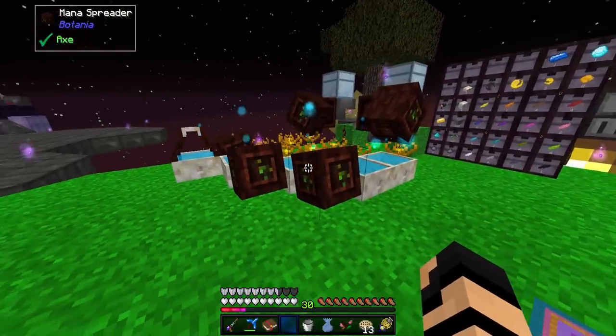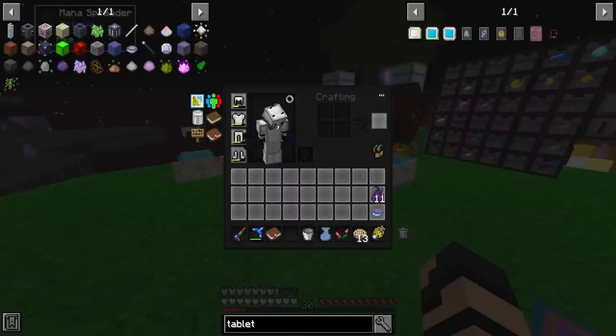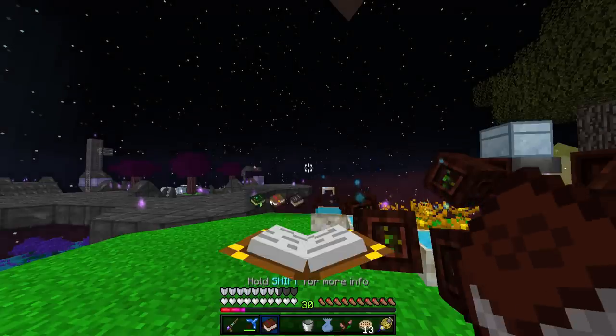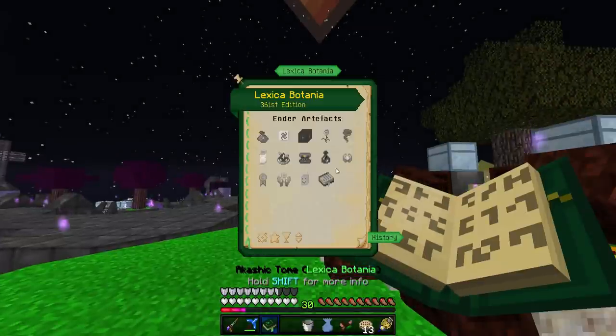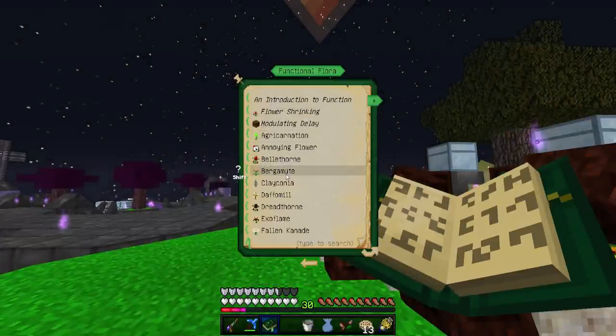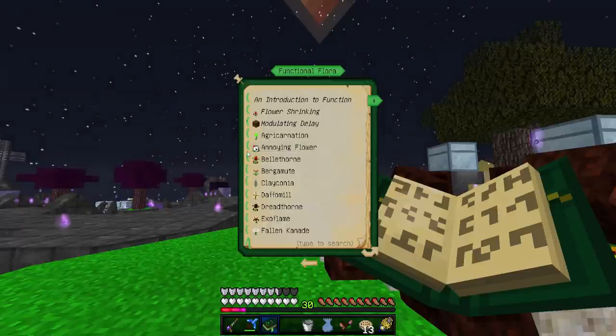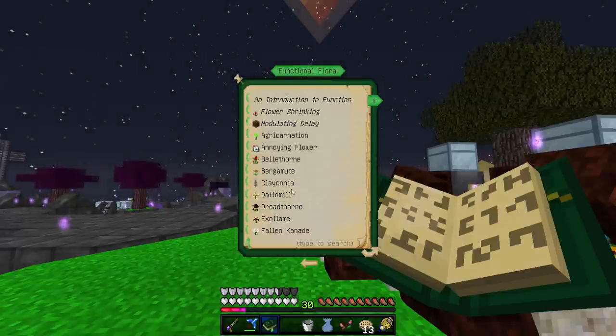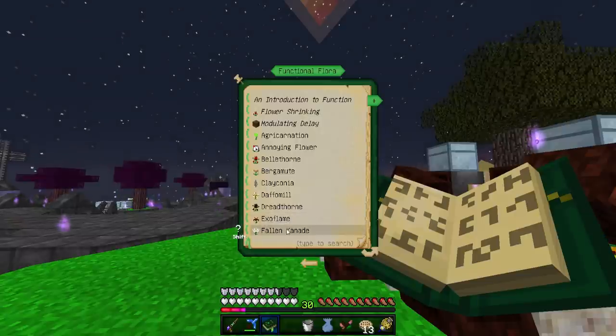But before I do, I could probably look that up in my book. Let's have a look here — if I left-click this and then go to functional flora... I think it's the annoying flower? It's got like a little doge, that's pretty cute. I'm trying to remember which one it is.